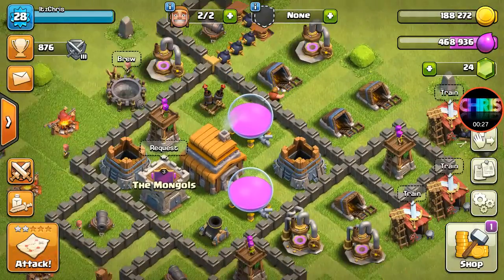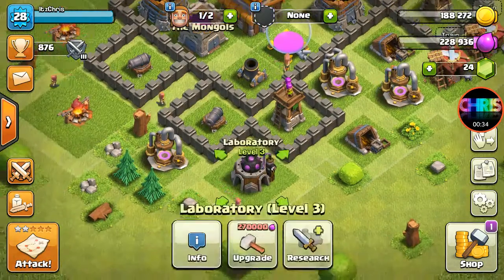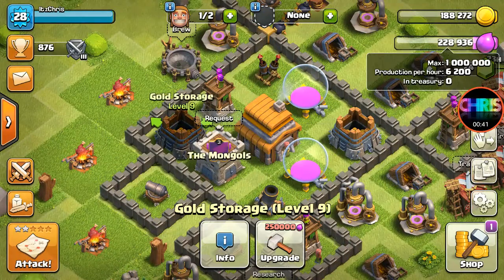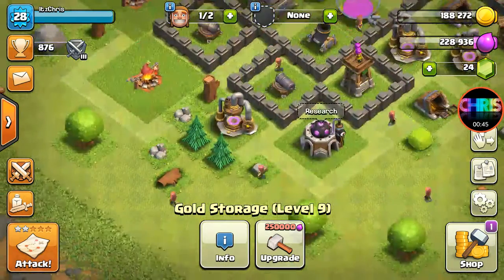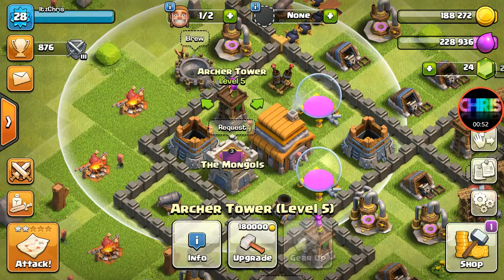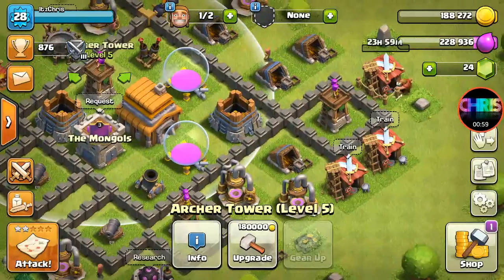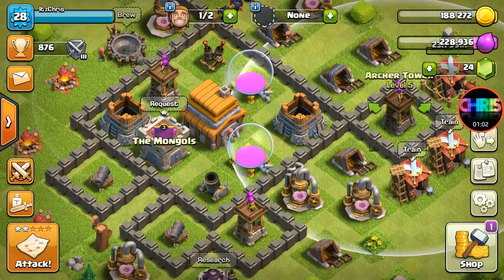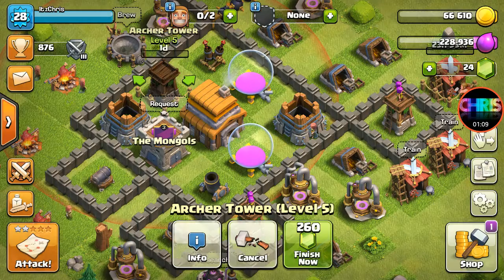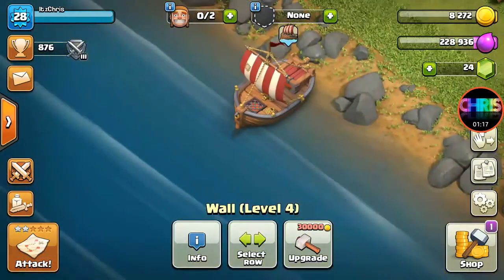So yeah, we're on Clash of Clans. I guess I'll upgrade this — actually I can't do anything in there, these are all maxed. Do I want to upgrade a cannon? I think I'll upgrade this one. All my walls are level 4 now. Let's go look at my builder base.